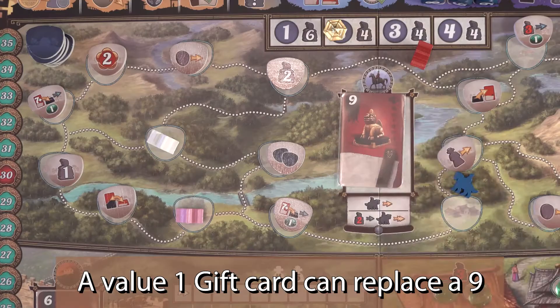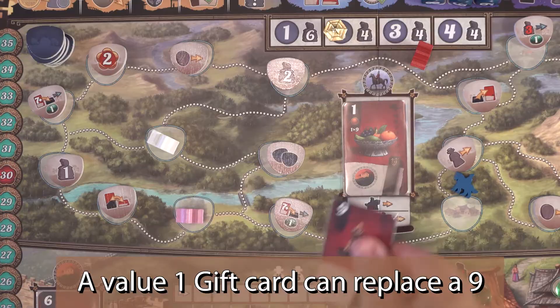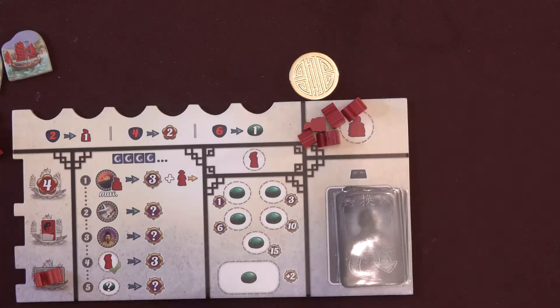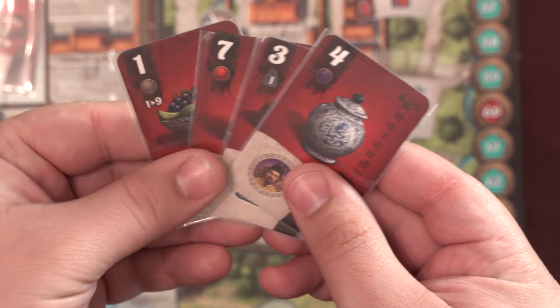Continue this process until everyone spent all their cards from their hand. Generally, to take the action shown at the card's location, the card from the player's hand must be a higher value than the one on the board. If it's equal to or less than the card on the board, you may simply exchange the cards and not take an action. Alternatively, you may spend 2 servants from your supply to still take the action.